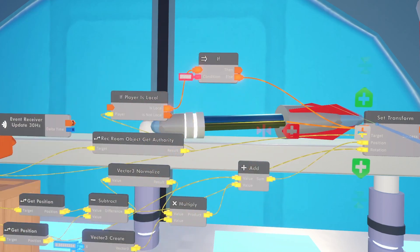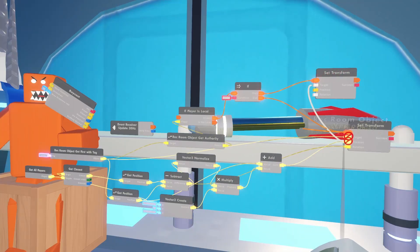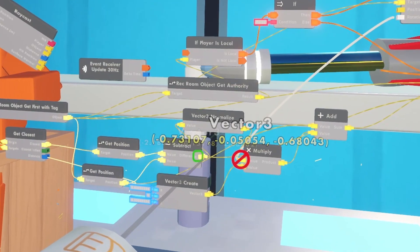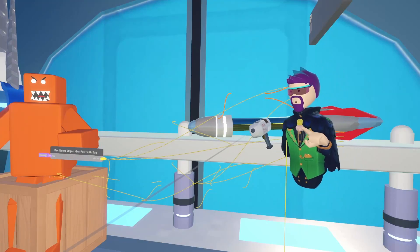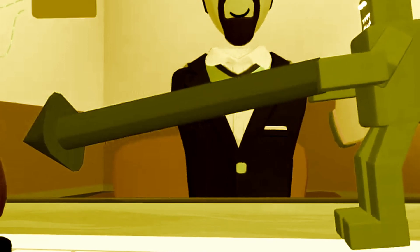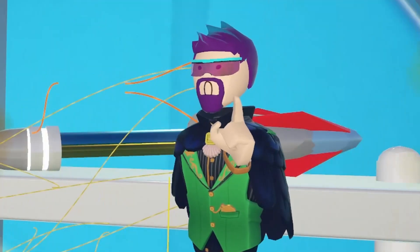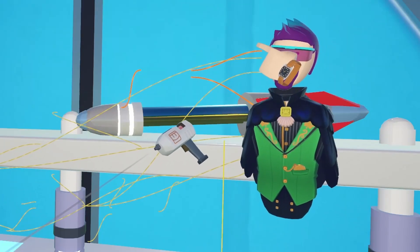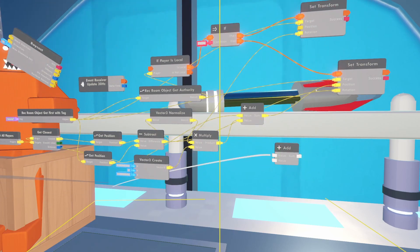We're going to need a new Set Transform for the Then branch — just clone that and hook it to Then. The target is still the same as the existing target — our monster — and the rotation is the same as down here, pointing to the current target via the Subtract chip. Now for the position: whenever this monster is following somebody, it's adding a vector to its current position — a small chunk of that larger vector. We have to do the same thing here, but we're taking the chunk from a different vector: a sideways vector along the wall. Let's get an Add chip — clone this one — and we know we're going to add a vector to the monster's current position.